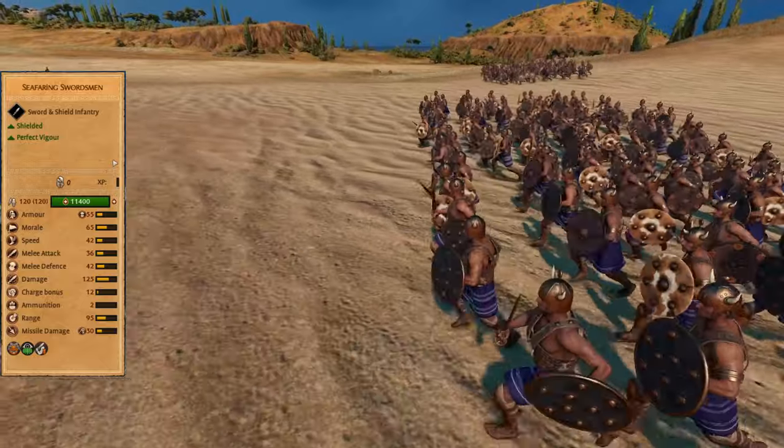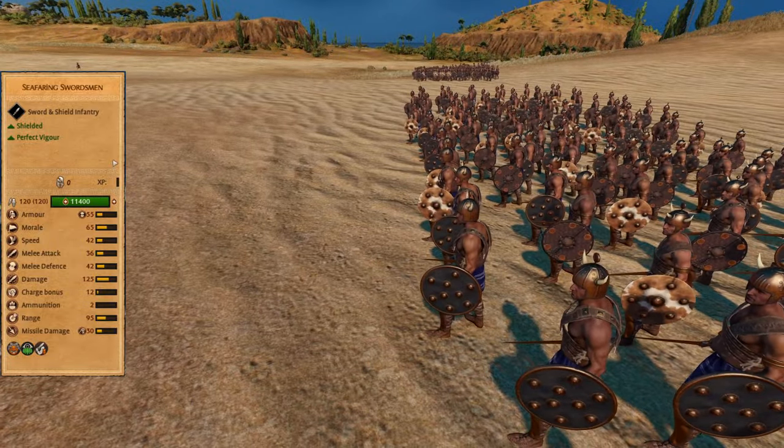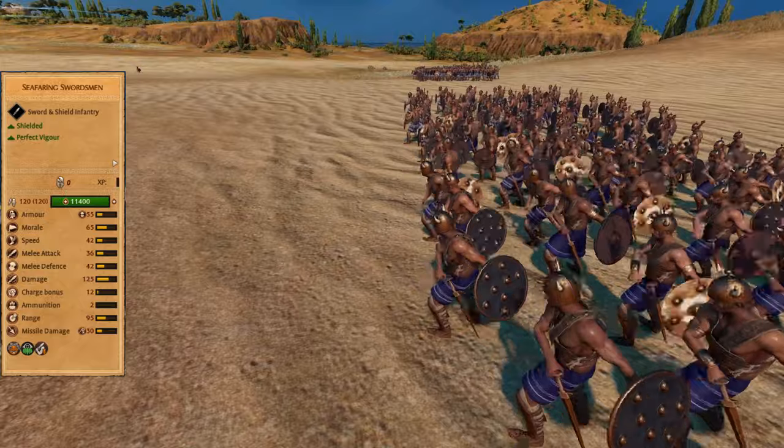Seafaring swordsmen are a solid frontline. Red mist makes them keep their stamina and win in long battles, while their shield and javelins help them a lot before engaging in combat.